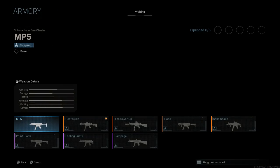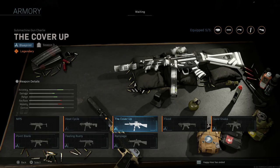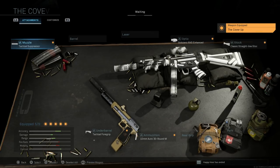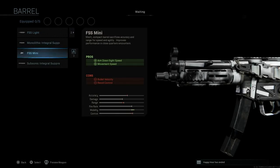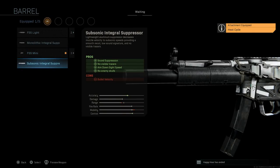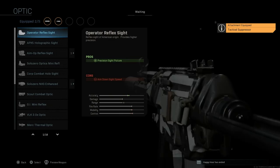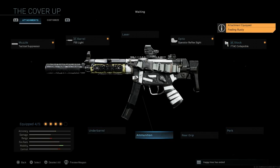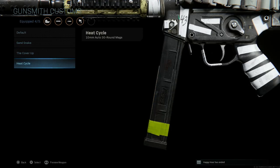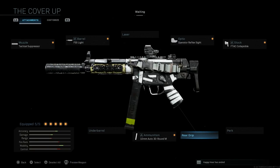You can really use any base blueprint to start. With the Heat Cycle, for example, we have the base cosmetics of that upper receiver. With Cover-Up we'll have the receiver but we're not going to be able to change to those different camos with the tape. Any attachment made here — if I strip this down, we could do something like FFS Light, Rampage, a regular tactical suppressor, an operator optic, Feeling Rusty stock — you can see you're not really able to change the pistol grip itself. You can cover it with grip tape, but you won't change the actual pistol grip versus a cosmetic change we'll see with other builds.